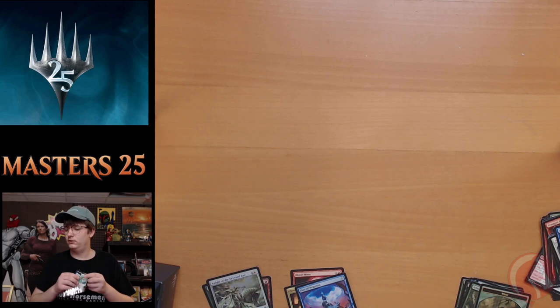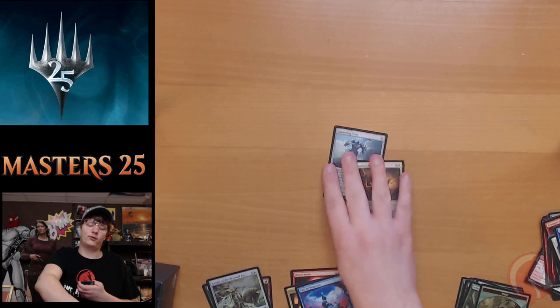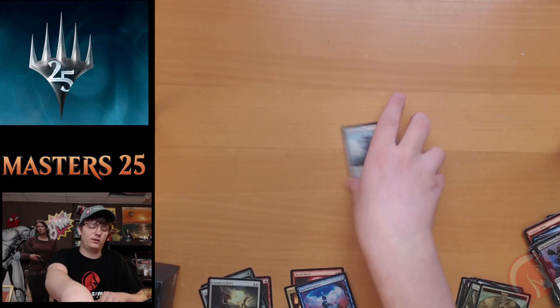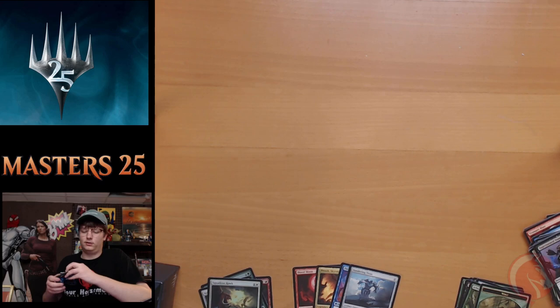Pack four. Supernatural Stamina, Soul Bright Flame, Loyal Sentry, Plummet — that's prime flying removal — Retraction Helix. Barring 100,000 Arrows — nothing too crazy. We got a Sundering Titan as our rare and a foil Squadron Hawk as our foil — just coming in to get the rest of his homies. For a sealed event, our first four packs have been great. Squadron Hawk for days.